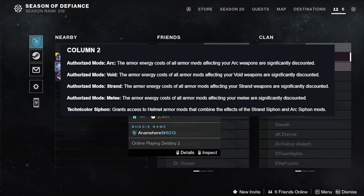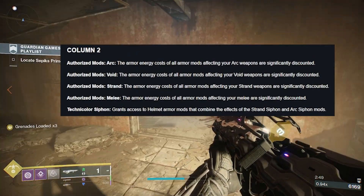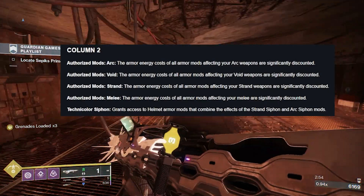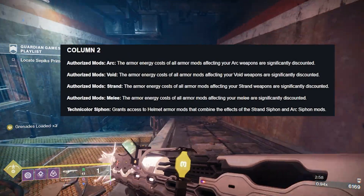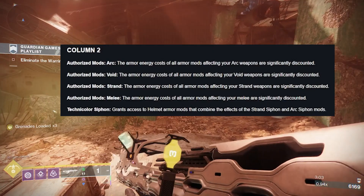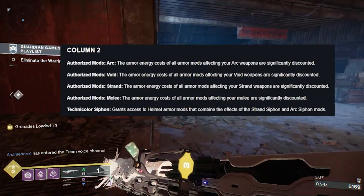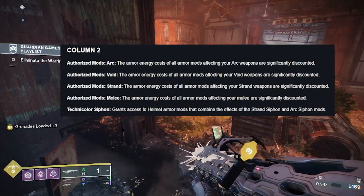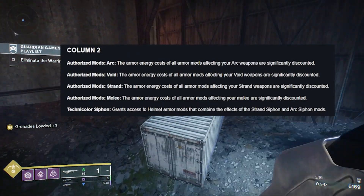Next up, we have what I think is another kind of boring, do-nothing column, because it's dedicated to elemental mods. I'd be fine with it being moved to a more passive stance where these are just your elements. But right now, we have Arc, Void, and Strand for the authorization mods — that's your siphons, surges, holsters, loaders, all that stuff. We also have melee mods as another authorized one.